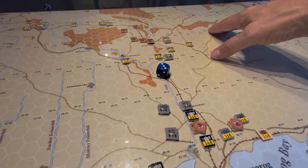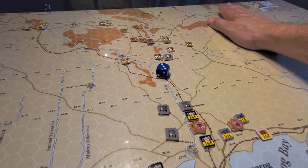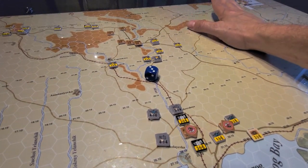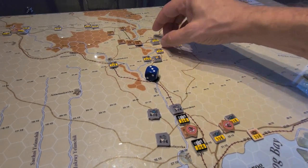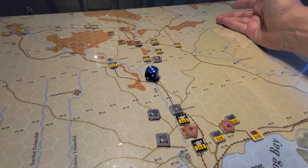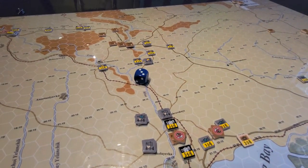Then maybe see what we can peel off in the exploit phase and go capture two VPs down here. Not expecting to keep those, but it's going to force the Russians to at least try and recapture them. I'll send a weak little recon unit up there - a little one-two motorcycle guy - zoom them up there, capture that, good luck, come back and send someone over to hold it.